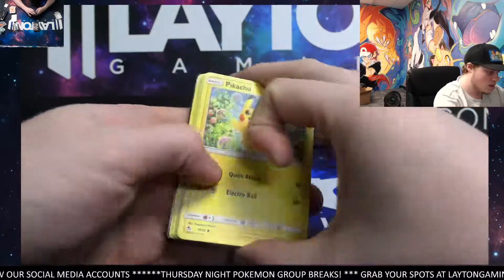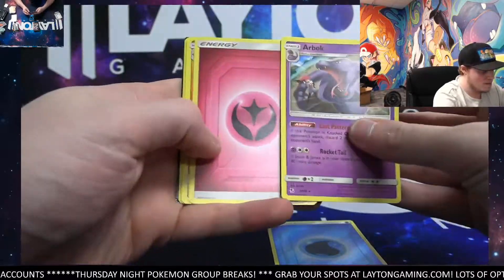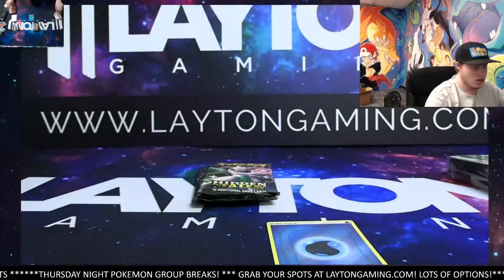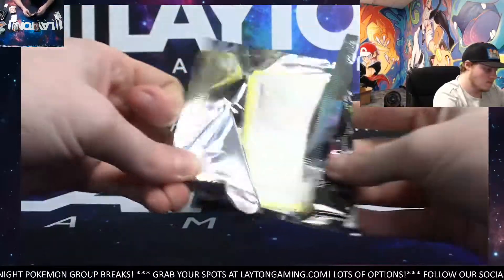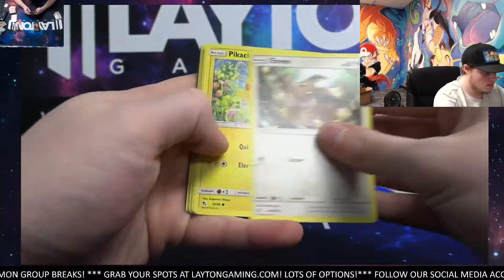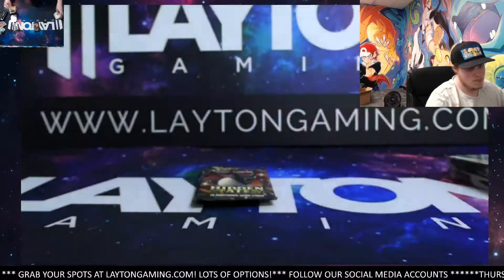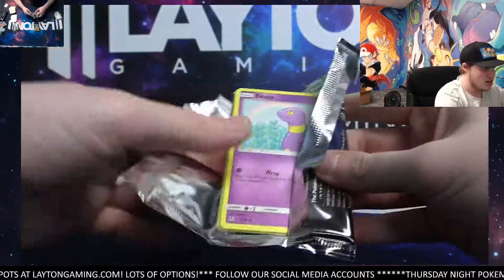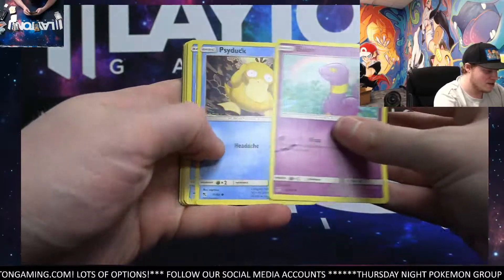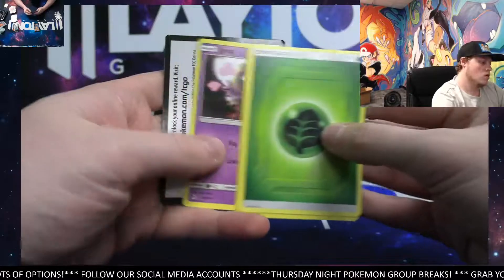Come on, let's see a shiny here — keep it going. Not bad — hollow, water energy, and Arbok. That's the rare hollow. Three packs to go. Reverse Arbok, Wheezing. It's cooling off a little bit but we still got two more chances. We do have another shiny here to conclude this awesome box for you, Jimmy. Pokemon Center Lady, hollow Zapdos, Misty's Jinx — last one here man, last pack. Thanks for tuning in tonight, it's been a fun stream.